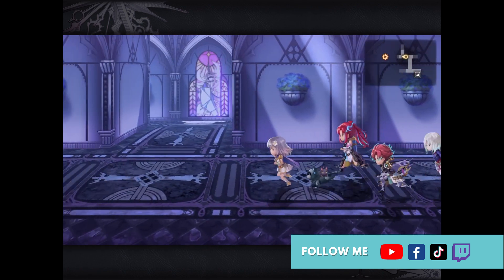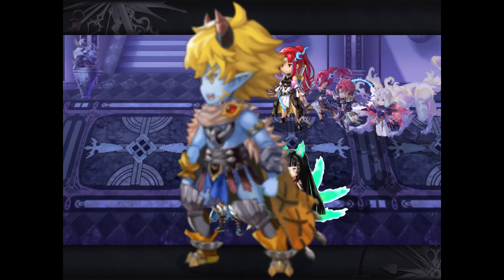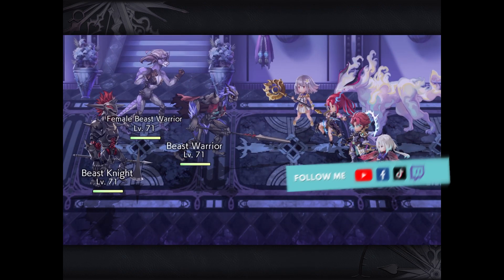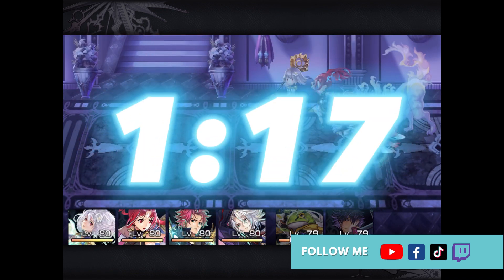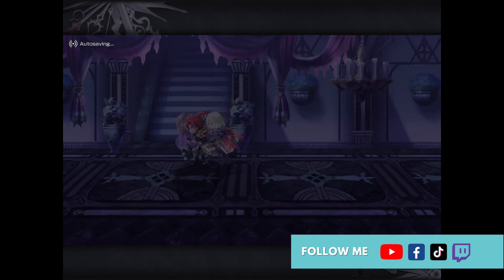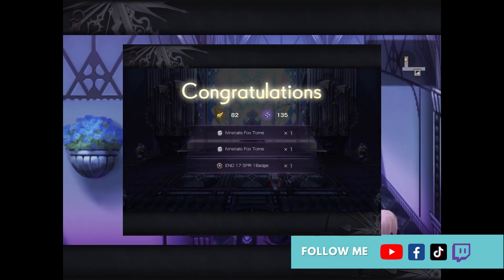it also gives you the tomes you need to upgrade Olayas, Formelapus, Victors, Horzakis and Guildeners VC Grasters. As you can see here, rushing through this dungeon only took about 1 minute and 17 seconds from dungeon selection to completion, and in return I received two tomes and one endurance badge.